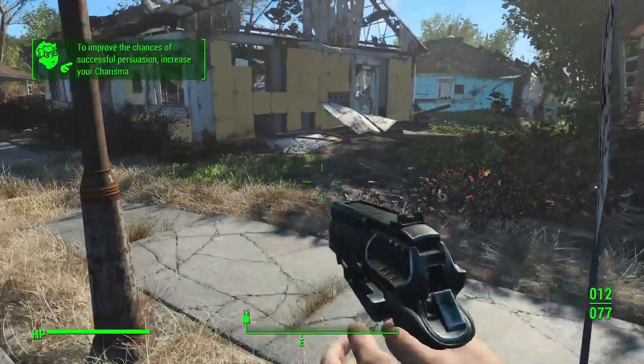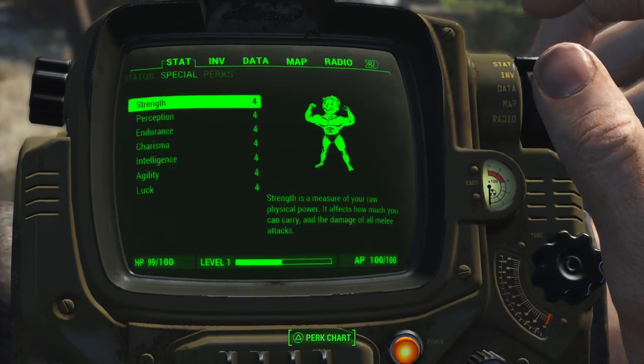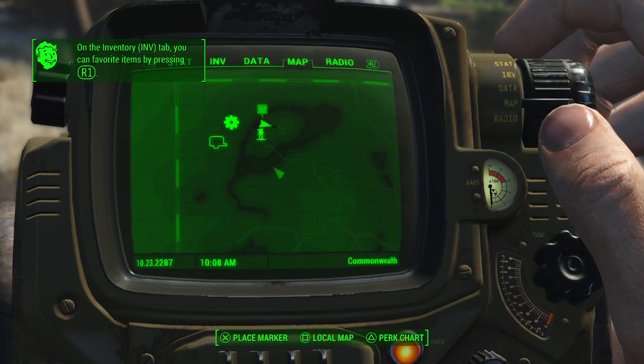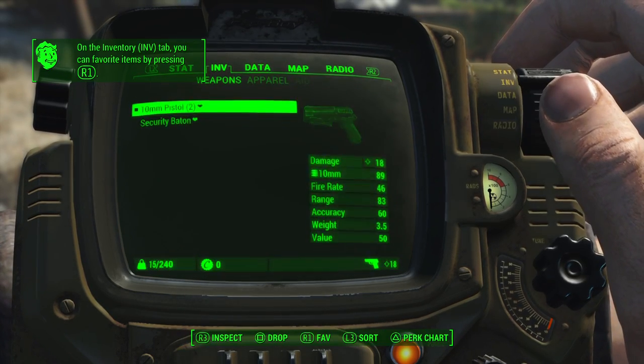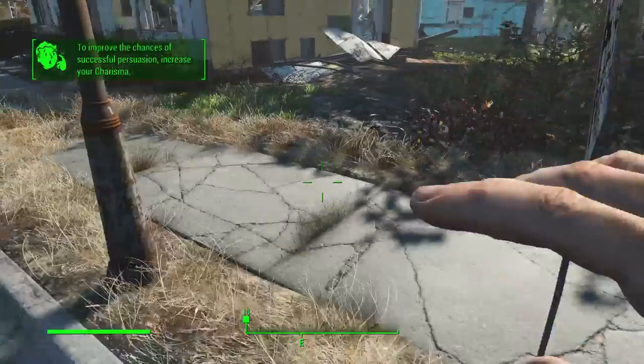Where are we? Where's my Pip-Boy? What button is Pip-Boy? Right stick. Where's the map? We want to make our way to... I can't remember the name of it. We got a wanderer outfit and vault suit.